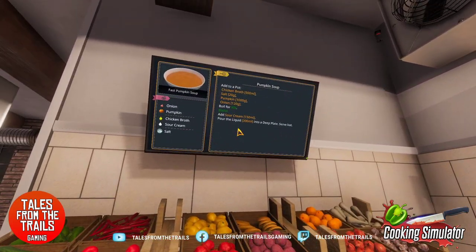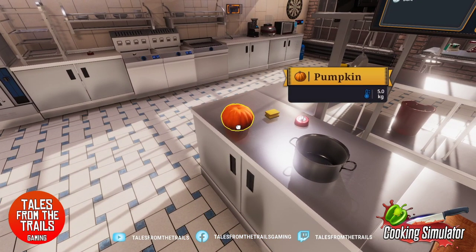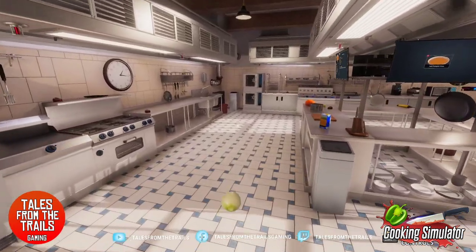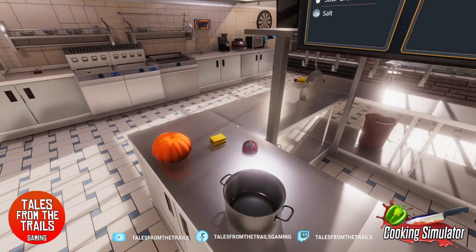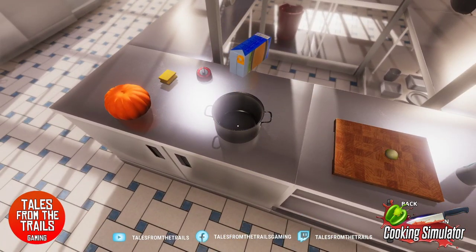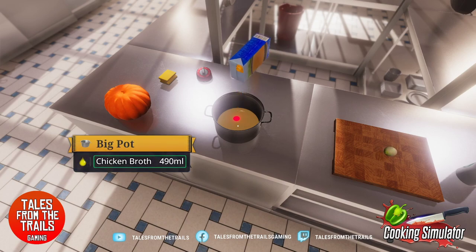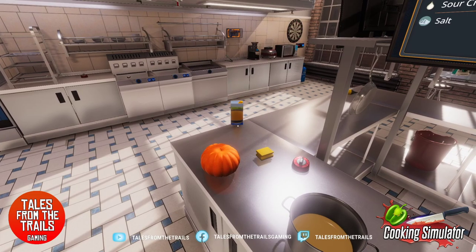It's a kilo of pumpkin — it weighs five kilos, so we're gonna have to chop it up. Then onion — 125 grams of onion. Where are the onions? Beetroot, onion — yeah, okay, we need one of those. It doesn't say chop it up, so we're not gonna chop it. We need 500 mils of the chicken broth — it's a liter. Half a carton — whoa, a little bit more, close enough.